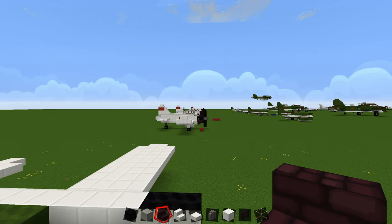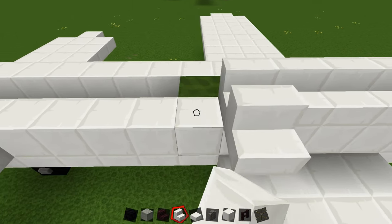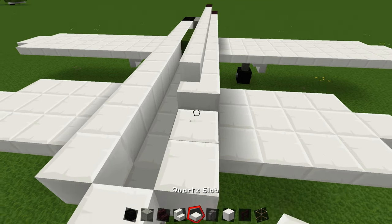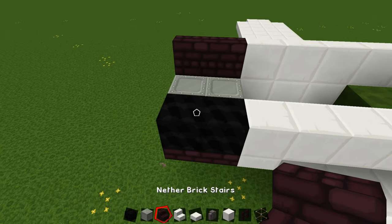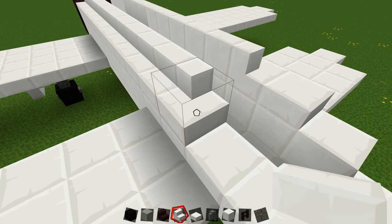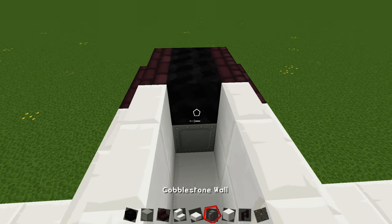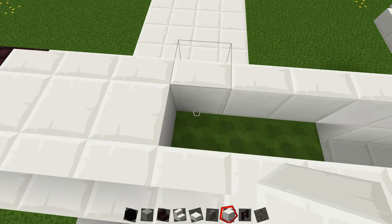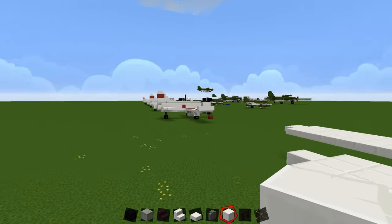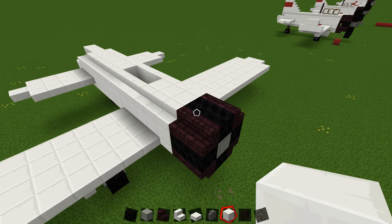To finish off the fuselage, place two nether brick stairs here, then go all the way down with quartz stairs until you reach three blocks. Turn the last one and place a slab. Do the same on the other side with two nether brick slabs, quartz stairs all the way down, a turned stair, and a slab. Then put two black blocks here and fill up with quartz up to where your cockpit will be, leaving a three-block gap and filling all the way down.